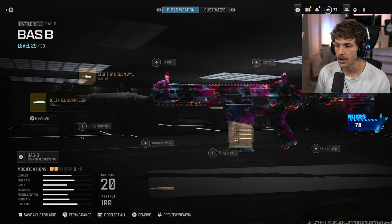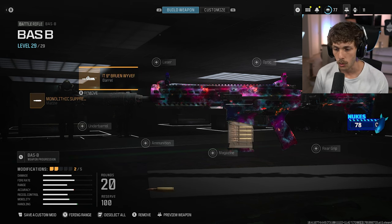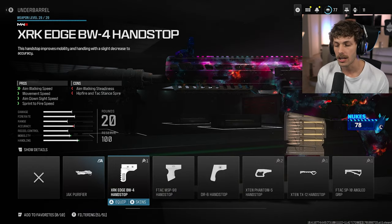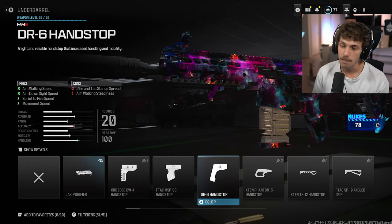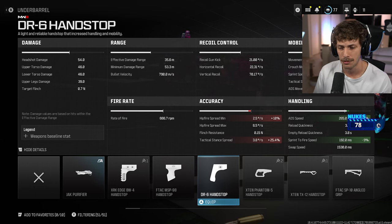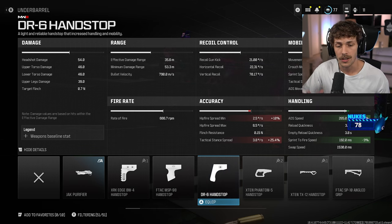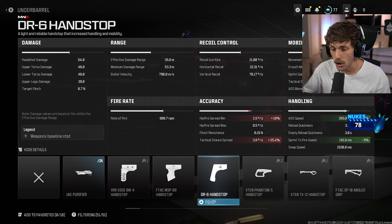This barrel also lets us ADS a little quicker, mitigating some of the cons from the muzzle. For the next attachment, we're going to the underbarrel and adding the hand stop. The hand stop gives you a lot of mobility without really any cons — we're only losing hip fire spread and tactical stance spread, which tactical stance doesn't help you anyway. We'll move around the map about five percent quicker and sprint and sprint-fire after sprinting nine percent quicker.